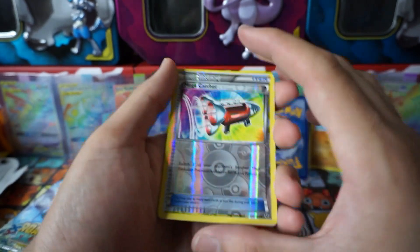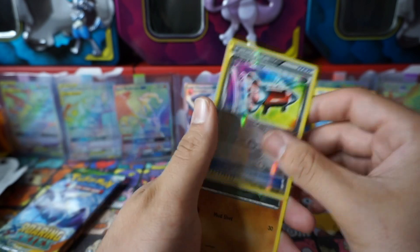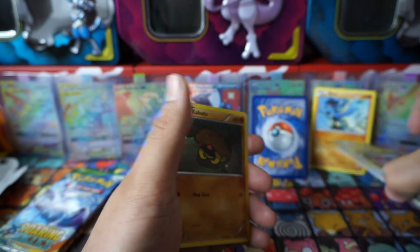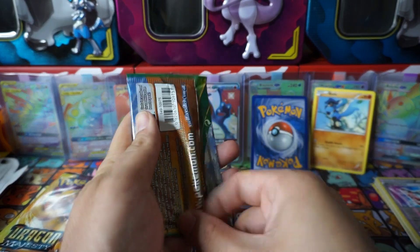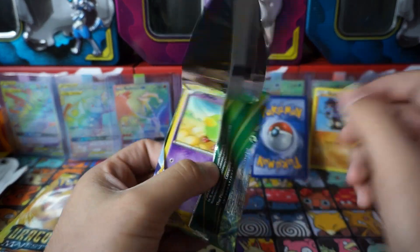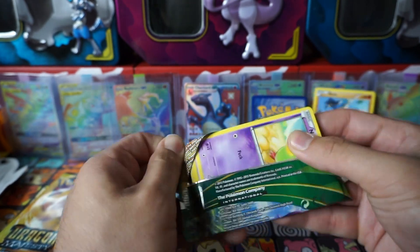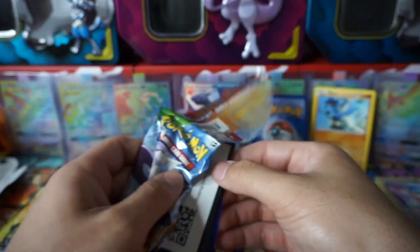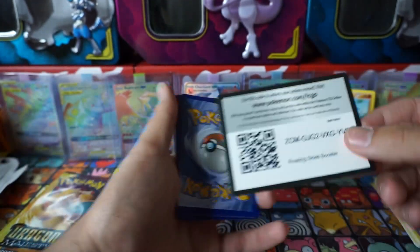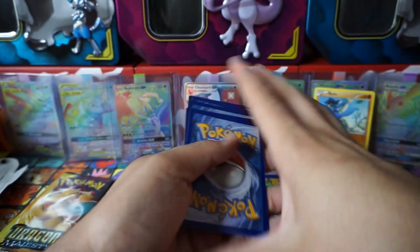This card looks nice - switch one of your benched Pokemon. It was for Mega Pokemon back in the day. Let's go for Roaring Skies - I can get that Shaymin! I remember my first pack from Roaring Skies was full art Rayquaza and a Shaymin with my first two packs. I think you sold me that Shaymin. Yeah, I did! How much did you sell it to me for? I don't want to say - I didn't want to scam you or anything.